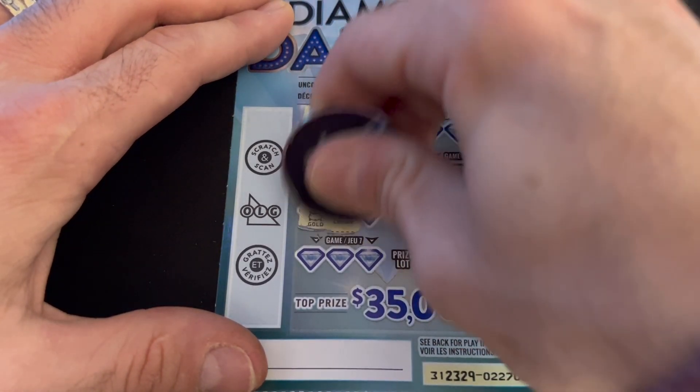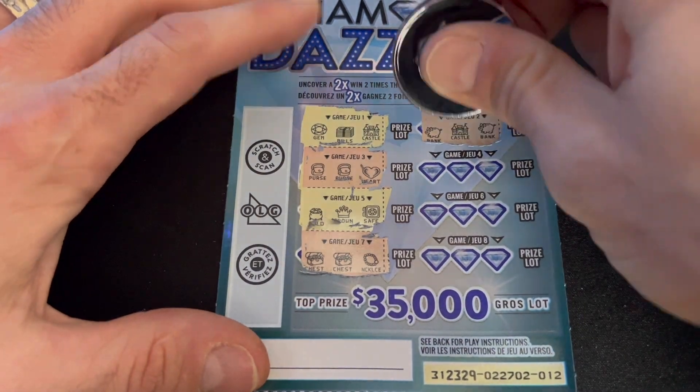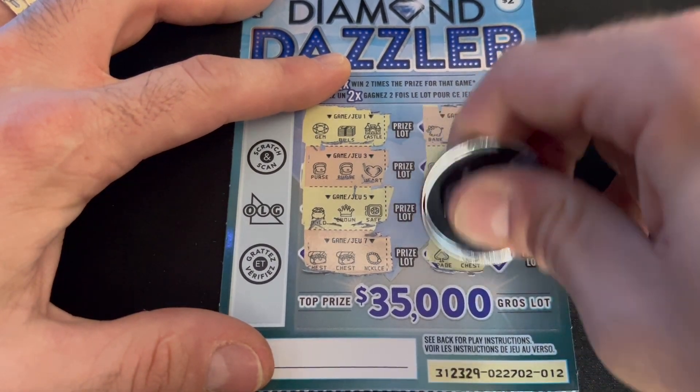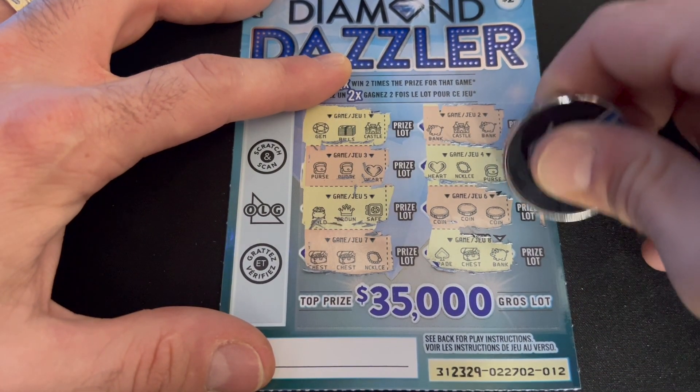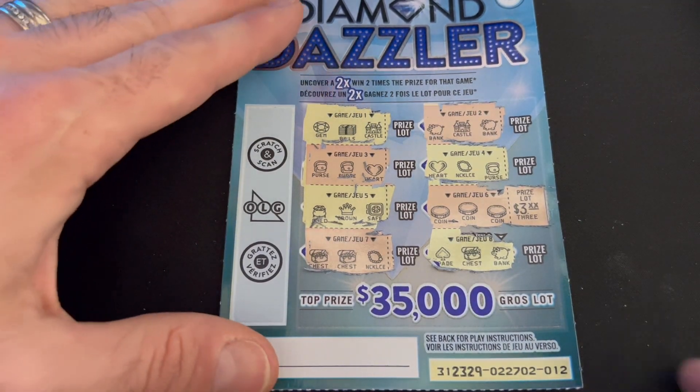Purse, purse, heart — nope. Pot, crown, safe — nope. Two chests and a necklace — nothing. Coin, coin — there we go, we got another win: three coins! What do we got? $3 this time. So with our wins, we are up to $20 back and that's four winners.